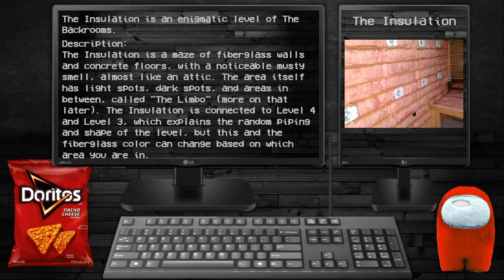The Insulation. Survival difficulty: Class 4, unsafe, unsecure, medium. The Insulation is an enigmatic level of the Backrooms. Description: the Insulation is a maze of fiberglass walls and concrete floors with a noticeable musty smell, almost like an attic. The area has light spots, dark spots, and areas in between called the Limbo — more on that later. The Insulation is connected to Level 3 and Level 4, which explains the random piping and shape of the level.